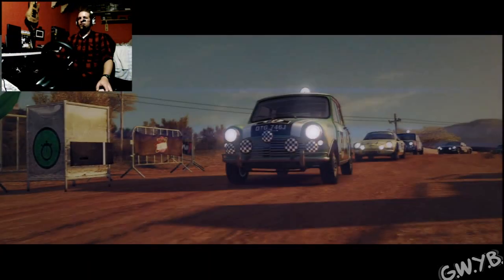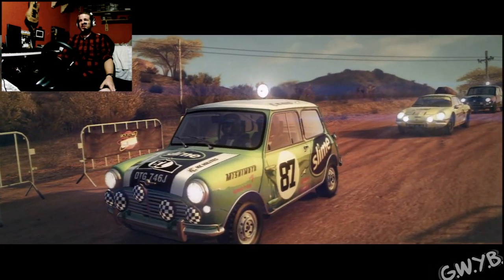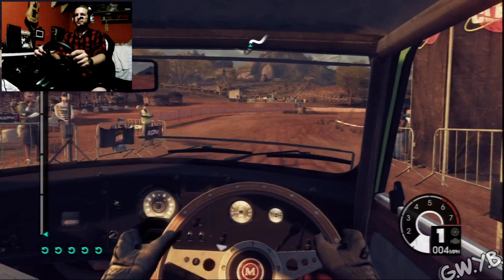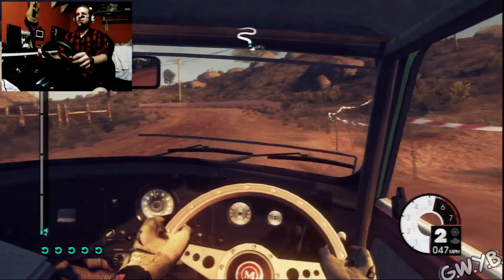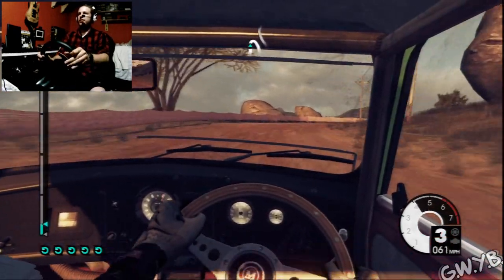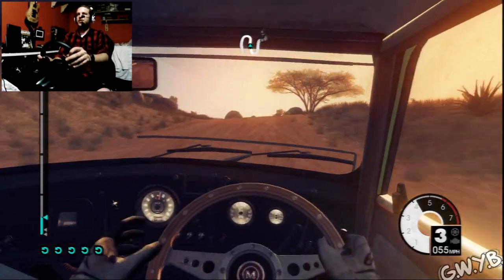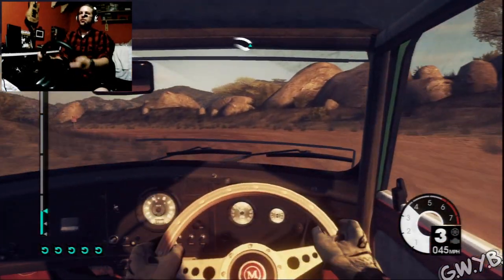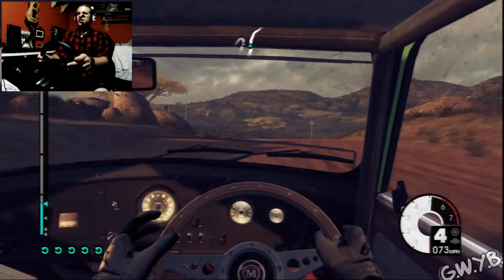Let's go ahead and race — first stage of two. If this ain't it, I'll cut to the good one. Already messed up, asleep at the switch. Slide around the corners, use a little bit of handbrake on that one. Don't really have to do as much with cars like this — a little slower than some of the crazier ones you could use in other era classes.